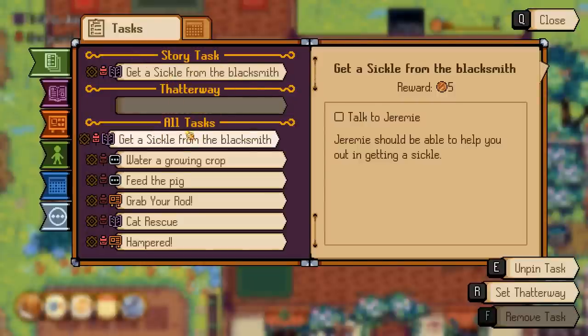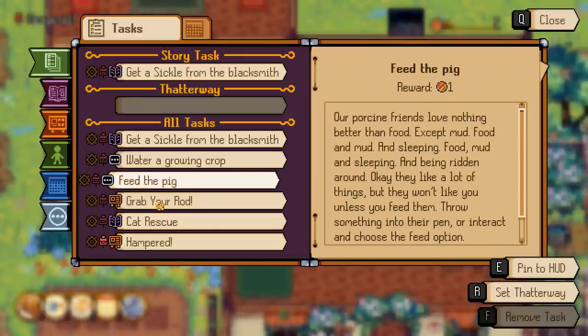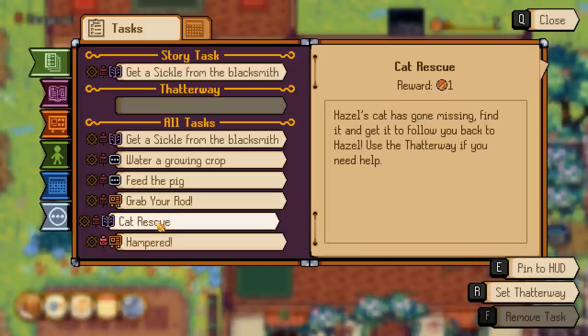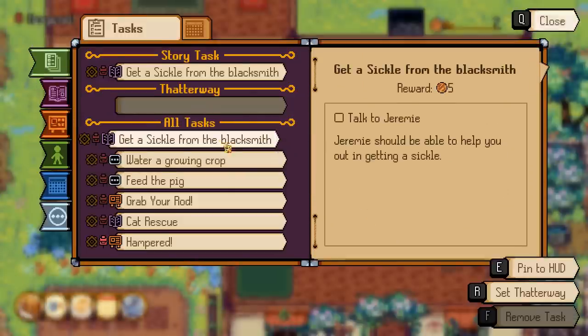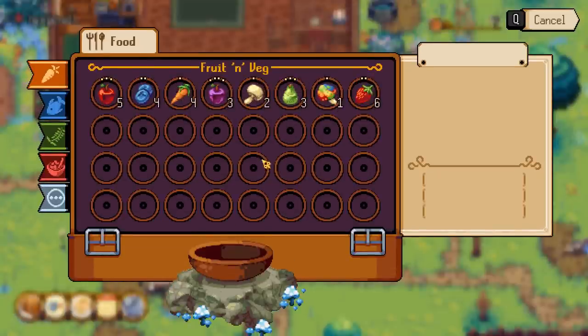So we're going to get the sickle from the blacksmith - that is our main story task. But we have some other ones as well. We need to water a growing crop, but it's raining so we don't need to do that right now. We've got to feed the pig for our daily reward - we get pocket money for doing our chores. We need to speak to Azelnut who wants a weed skimmer, which is a fish.